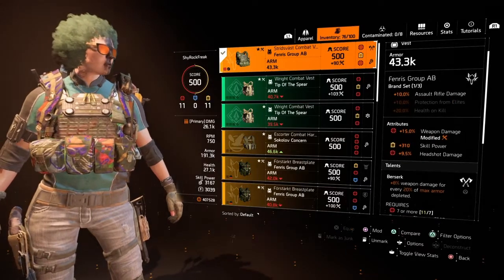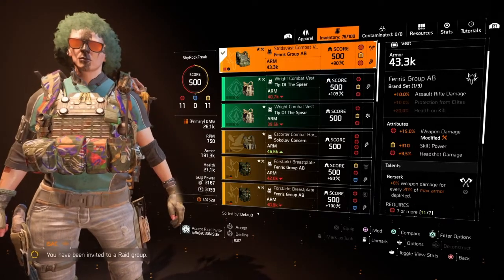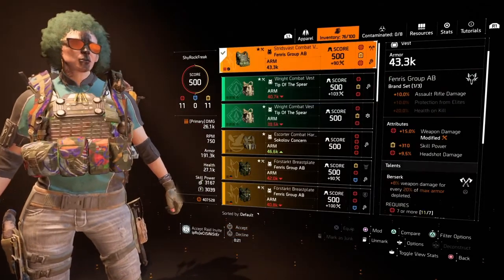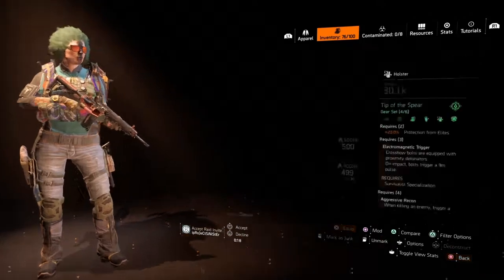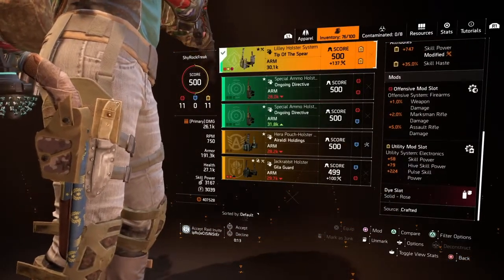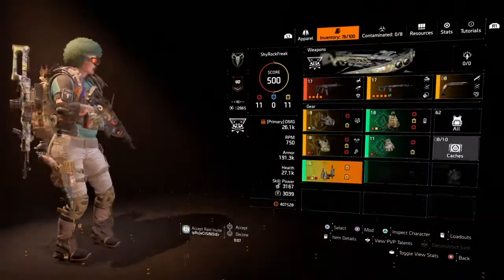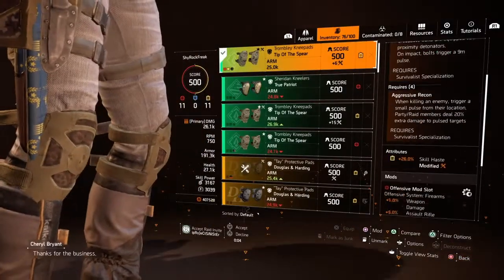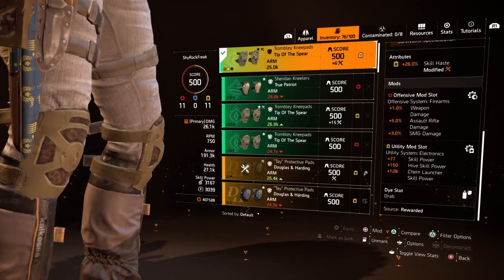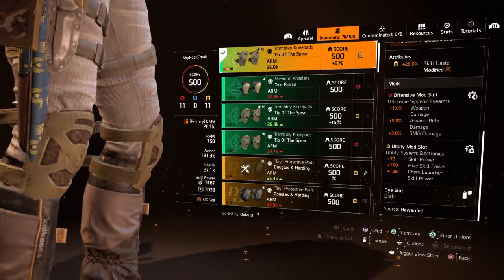As you can see, it's got 15% weapon damage, 3.10 skill power, 9.5% headshot damage. Let's keep going. In this holster, again, we're using the same pulse skill power. We've got the knee pads — we're running hive skill power, and again, chem launcher, just to get that hive up and our overall skill power up.